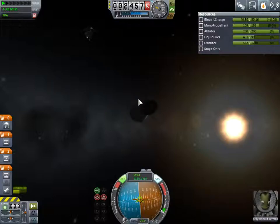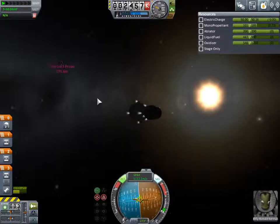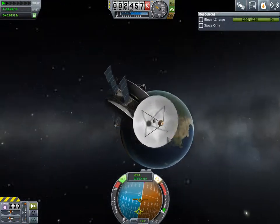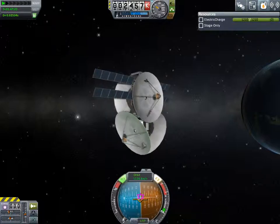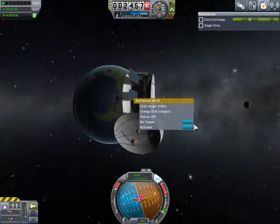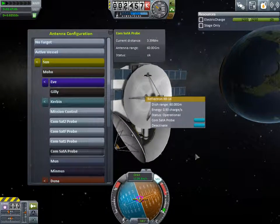I'll switch back to it in a second and angle it better. I just want to get the SAS on this. Okay, and we're going to thrust away - use a little bit of that main engine just to get us some distance. The farther we get away, the more the exhaust will angle outwards, so we're going to have to cut off the main engine. Now we can just drift away. I'm going to angle this thing so that its solar panels will be pointing at the sun better. Turn off its RCS. There we go. Now I'm going to see if it can handle all its dishes active. It can handle it. Good. Now because we have it, we can target the ComSat A probe.